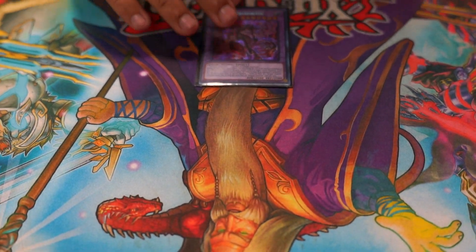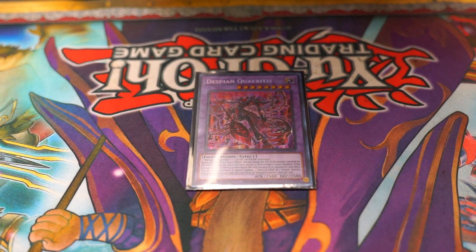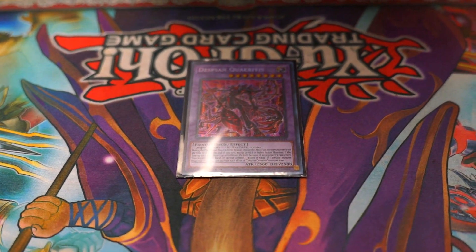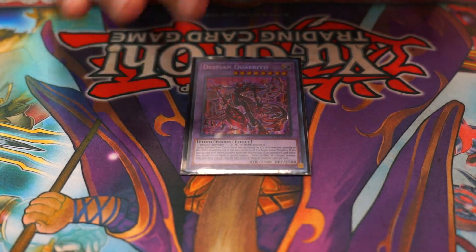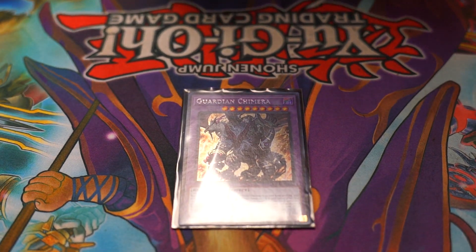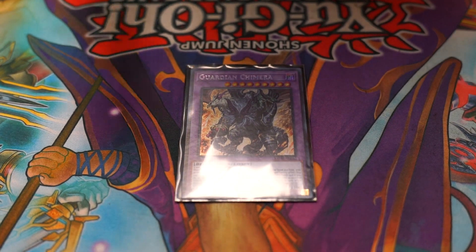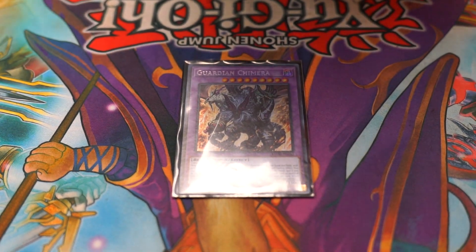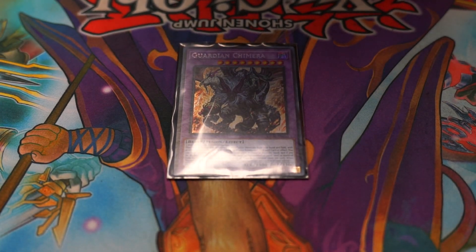So Despian Chloritis — a very good card for making sure you bring all their monsters down to zero as long as they're not Level 8 Fusions. So if they have an oppressive board, you can just weaken it right then and there. Guardian Chimera — mentioned quite a few times. You can use the Fright Fur engine or Branded in Red to take advantage of him, bring him straight to the field, destroy their board, get a free draw, make him untargetable, and attack for 3,300 without them being able to challenge him.